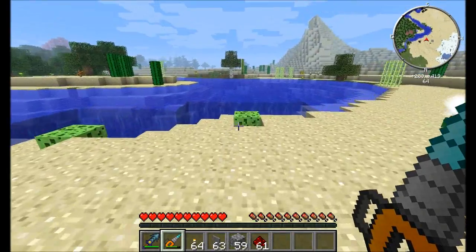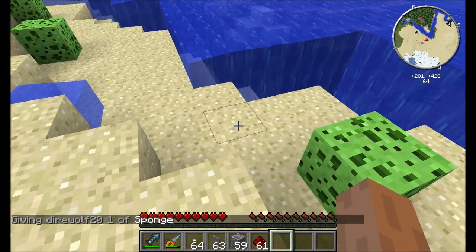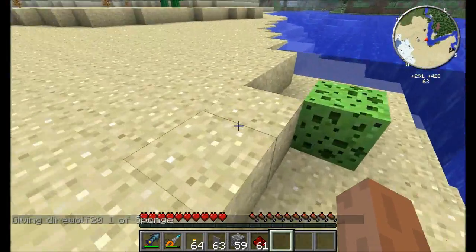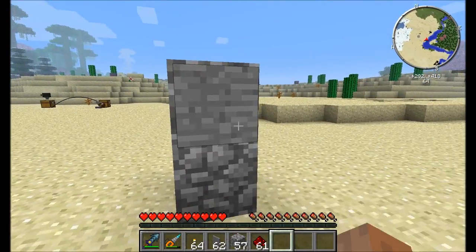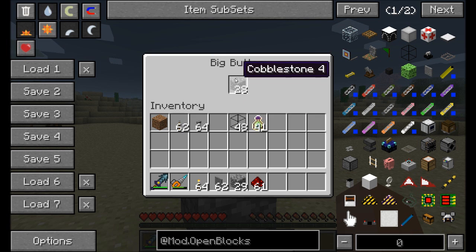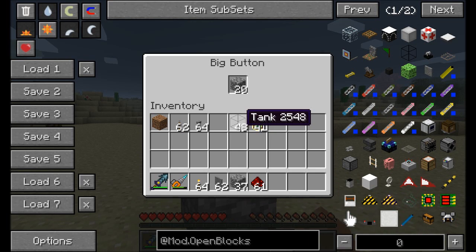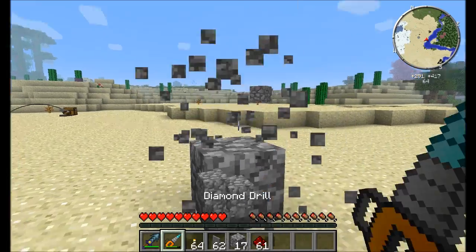Before that, let me show you the sponge. Simply place it in the world and it soaks up any nearby water — does a nice job of clearing water nearby. The other item is the big button. Simply place it in the world and right-click — it acts just like a button. However, you can shift-right-click and place some items in there. The more items you place in, the more tick delay it'll have. Put 20 items in and it'll have a 20-tick delay lasting a full second; 40 items gives a full 2-second tick delay.